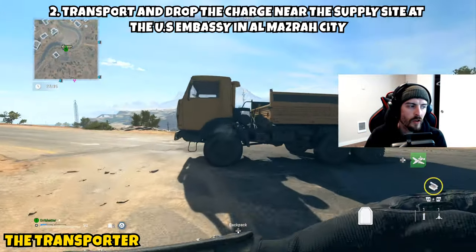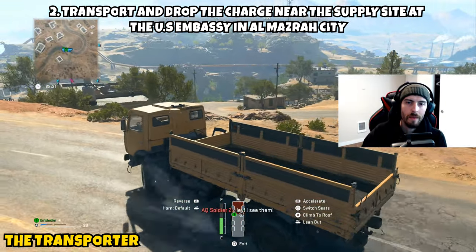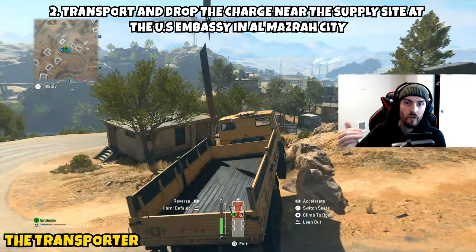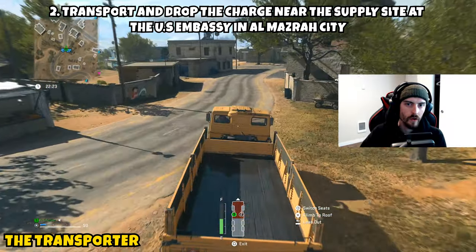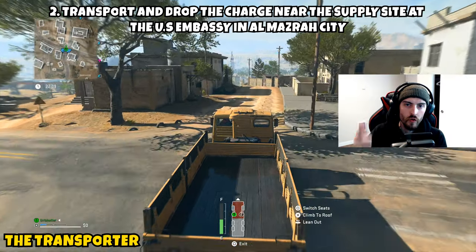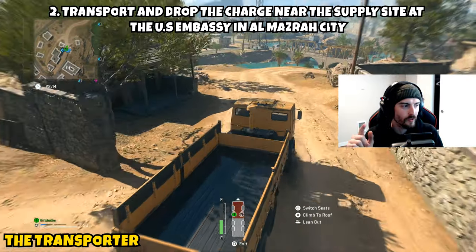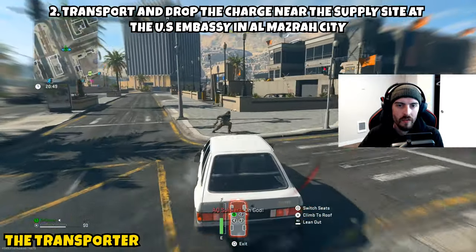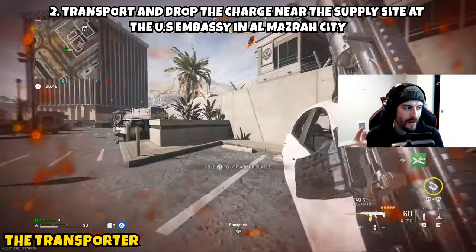Part two is asking us to transport and drop the charge near the supply site at the US Embassy in Almasra City. Grab the bomb and make sure you have a vehicle, because you need to get there as fast as possible. You only have the first five minutes of the match — if the bomb detonates while it's on you, you will die. So get it to the location or drop it before time runs out. I'll show you where the US Embassy is on the map.